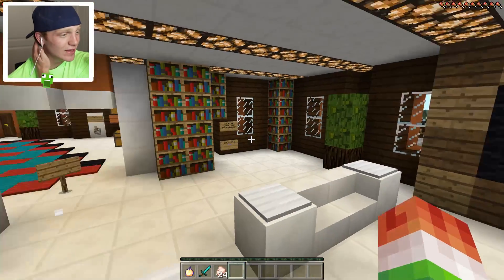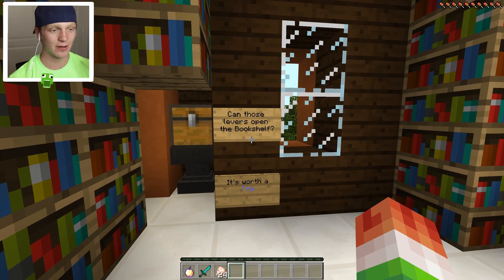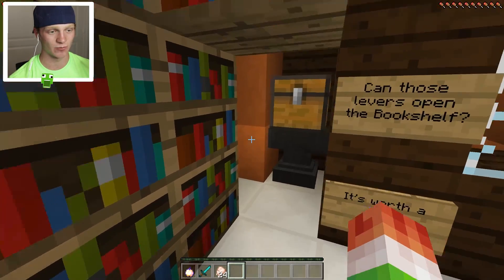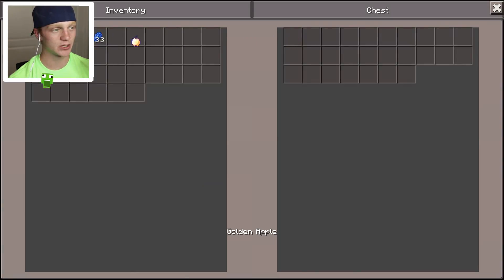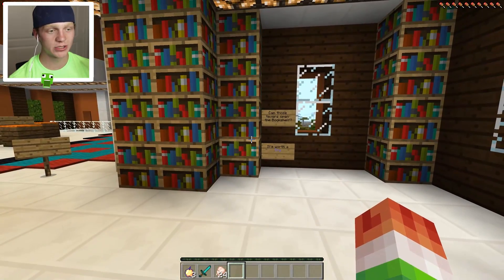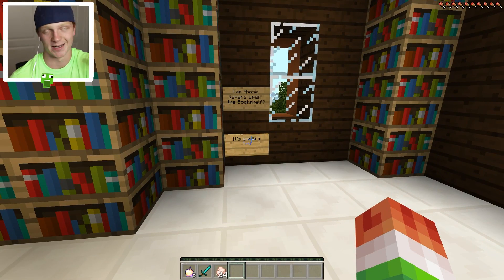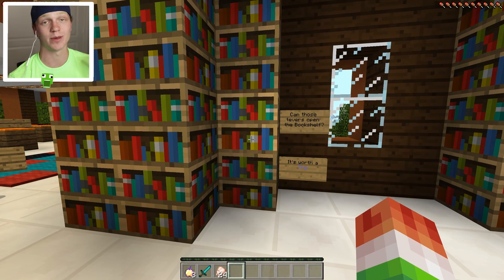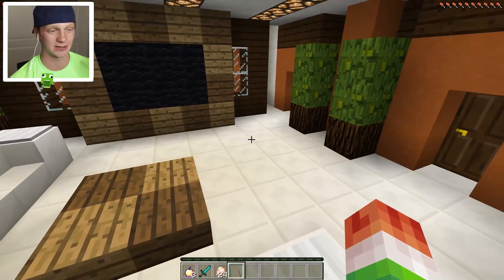This is literally a mansion! These levers - oh, that's what it was supposed to do - it was supposed to open this bookshelf, and we got two golden apples in here. If we close off the levers it closes the bookshelf - it's kind of like a secret door. Obviously if you lived there you'd remove the signs and that would be a secret entrance. That's pretty sick. This is a nice little entertainment setup.